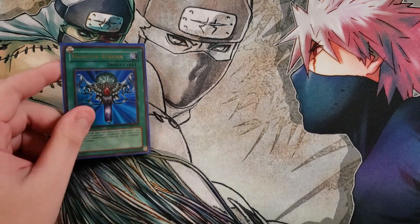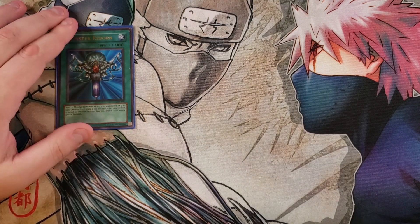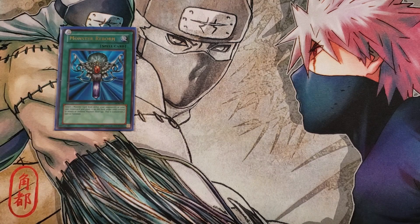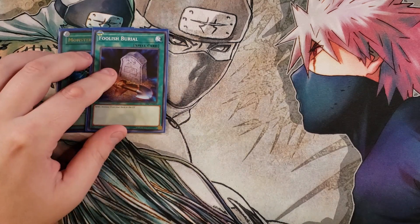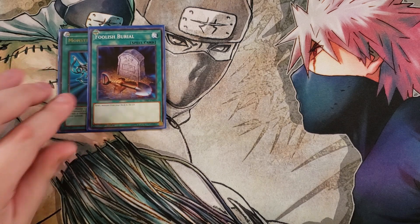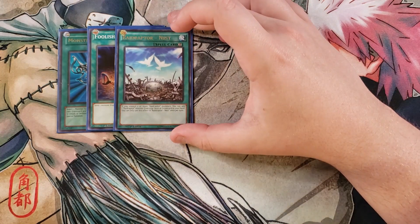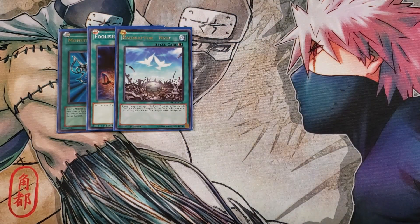For the spells, we're playing a single copy of Monster Reborn — it just helps us extend in this deck. A single copy of Foolish Burial lets you send any Raid Raptor to the graveyard; essentially you're going to send Mimicry to the graveyard to get its search effect. We also play a single copy of Raid Raptor Nest — if you control two or more Raid Raptor monsters, you can add one Raid Raptor monster from your deck or graveyard to your hand, which is pretty good to search those cards.